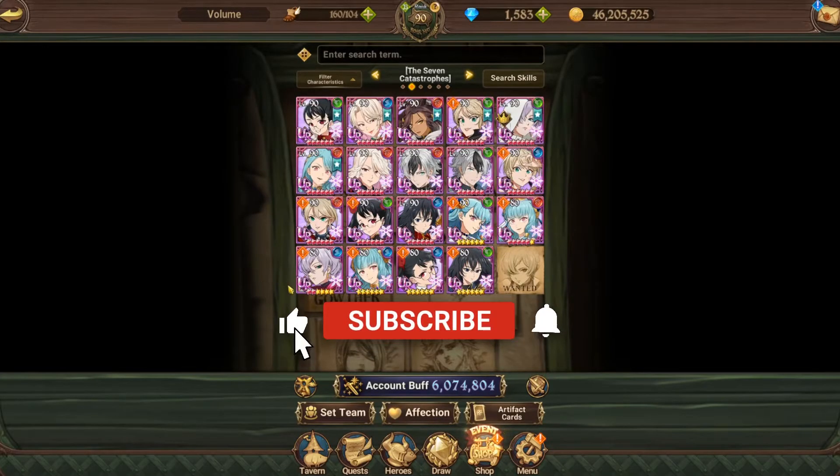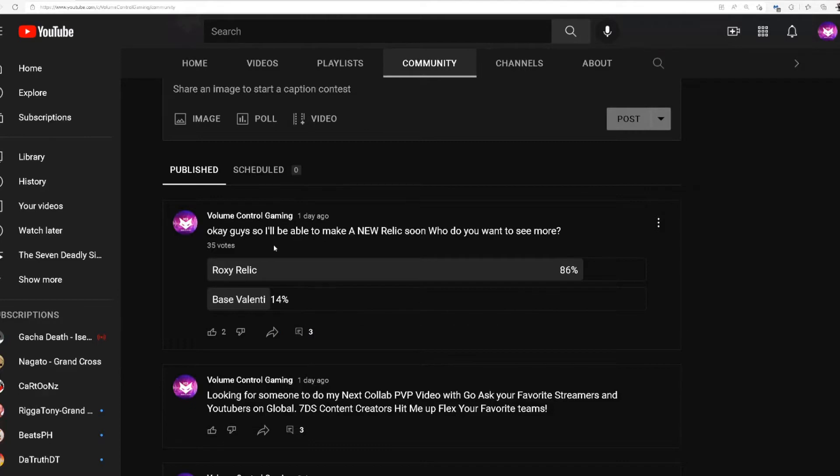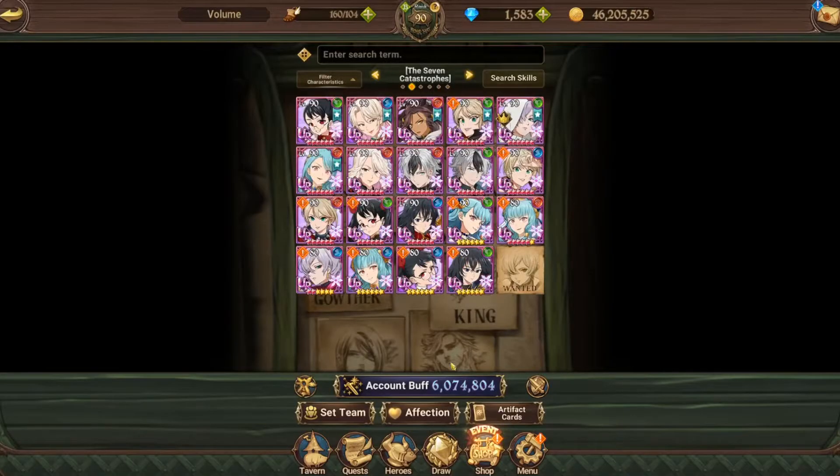What is up guys, we're gonna be going and buying our next holy relic. I put up a poll on my channel between Roxy and Base Valenti, and Roxy won by a landslide — 86 percent to 14 — so we're gonna go ahead and pick up Roxy's holy relic. You guys voted for it and I agree with your decisions.